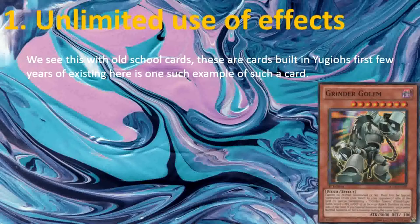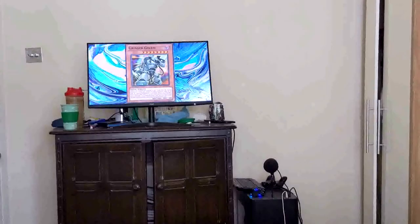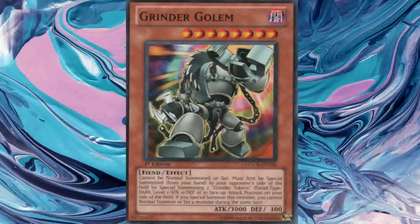Number 1: Unlimited use of effects. We see this with old school cards — cards built in UU's first few years of existing. Here is one such example: Grindr Guilden. Let's go to Grindr Guilden, a level 8 Fiend Dark monster, and read its effect. Cannot be Normal Summoned or Set. Must first be Special Summoned from your hand to your opponent's side of the field by Special Summoning 2 Grandet Hook theme type tokens.